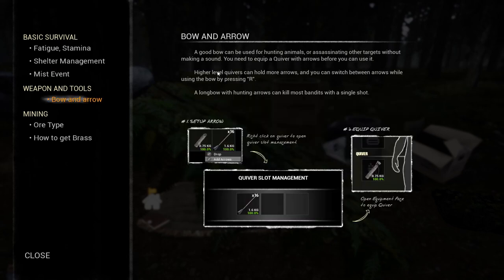Bow and arrow - a good bow and arrow will be used for hunting animals or assassinating other targets without making a sound. You need to equip a quiver with arrows before you can use it. Higher level quivers can hold more arrows. You can switch between arrows while using the bow by pressing R. A longbow with hunting arrows can kill most bandits with a single shot. There's bandits! It's not just misty monsters we've got to fight - there's bandits.